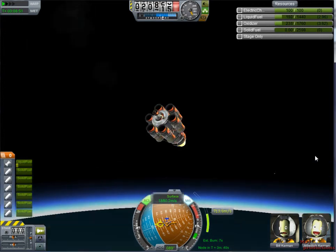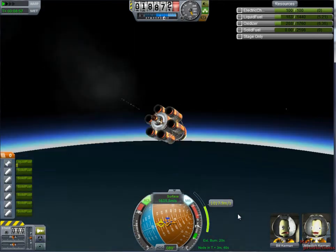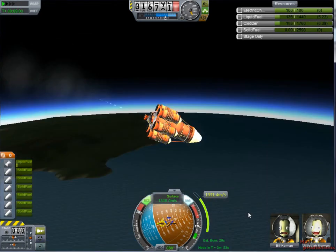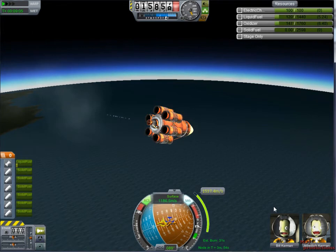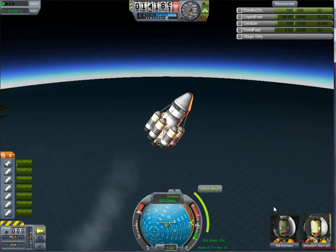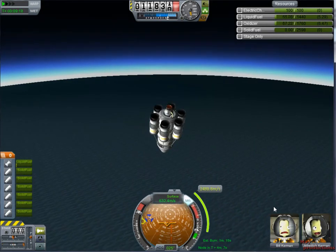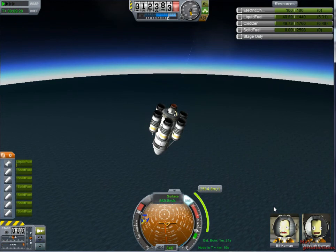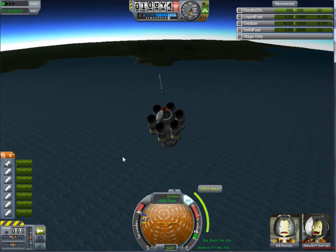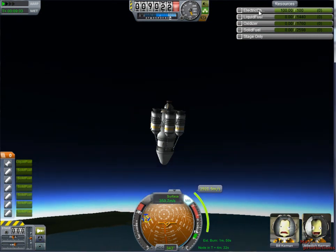I'm just going directly back into orbit — full throttle, let's do this. Let's get this over with, hopefully I'll blow up. Flying in the opposite direction — let's go this way. Whatever, I guess I'm going to hit the water instead of the ground. It's a pretty sweet looking rocket though, it really is. And now I'm out of fuel. I wonder how this all works.